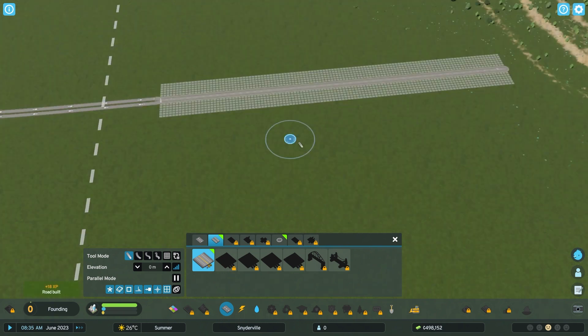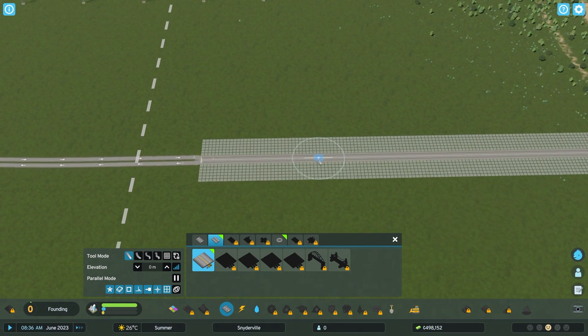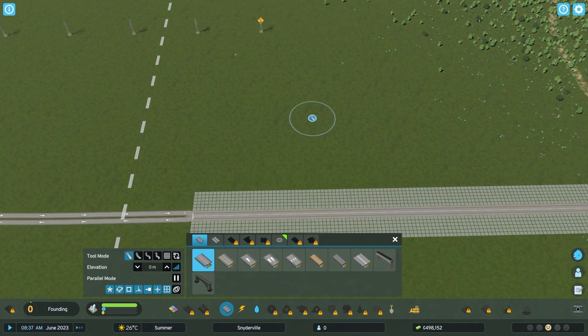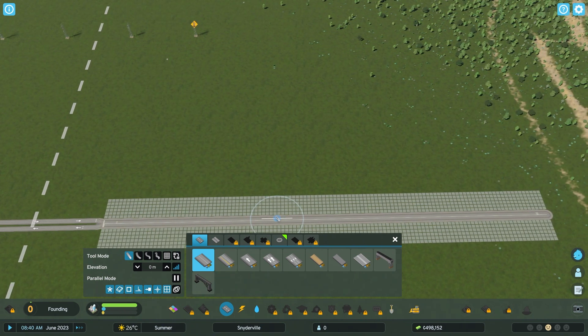They've also increased the airport cargo terminal capacity from 100 tons to 720 tons, added all resource types to airplane outside connections, and prevented cargo terminals from storing garbage resources. There are also some more storage fixes following the last patch that addressed this as well.